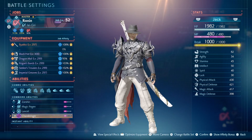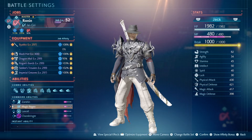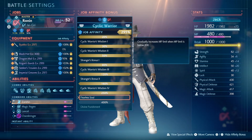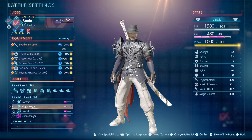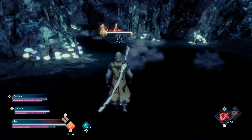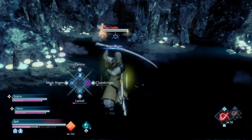Chaos Bringer consumes all my MP but also makes everything cost no MP for a short duration. Then I'm relying on Cyclic Warrior's Feel the Soul to get my max MP back up to at least two bars, and then I'm relying on Magic Regen since it's going to be free anyway. So I'm going to try Ronin one first.